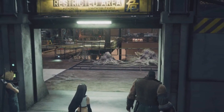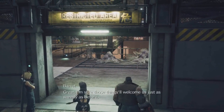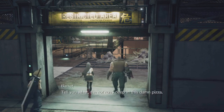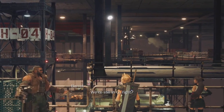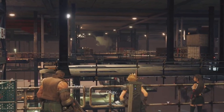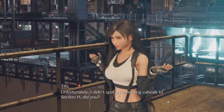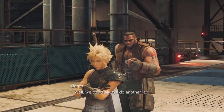Not again. Great, I'm sure those things will welcome us just as warmly as before. Tell you what, the rock runs deep in this damn pizza. We're still in G, right? Yeah, and to reach Mako Reactor 5 we need to go through section H. Unfortunately, I didn't spot a connecting catwalk to section H, did you? Well, we could always do another lap.